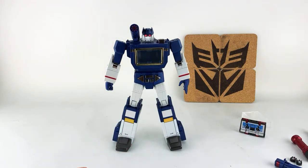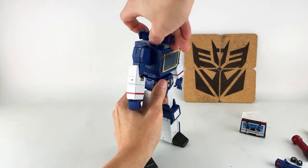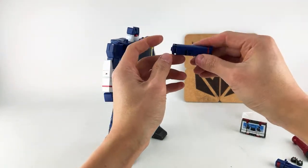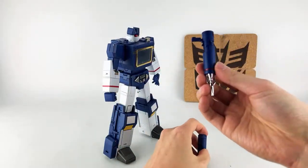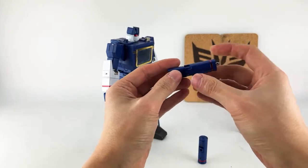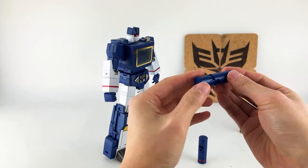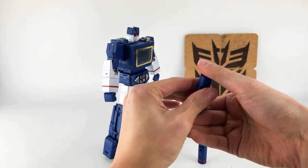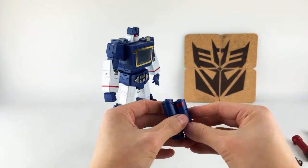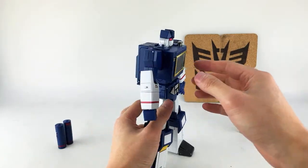We'll go ahead and take this gun out, push in like so, close this up. With this gun, I'm going to push this in, close up the handle, make sure you push this in all the way, and then collapse the back section. So now you have two batteries and they will store in the back.